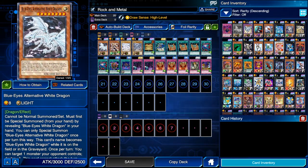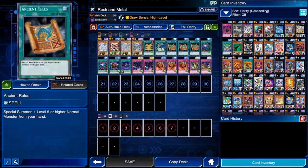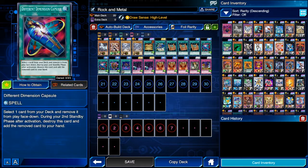Overall I managed to get about 20 summons of Alternative White Dragon in one duel using this deck, so eventually you'll get that mat — it's not that hard or that lengthy. Next we have three copies of Ancient Rules to summon our regular Blue-Eyes, which acts as our wall, and two copies of Different Dimension Capsule. You can replace Gold Sarcophagus with a third copy of the capsule.